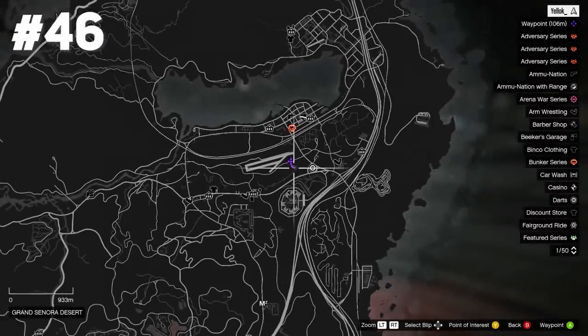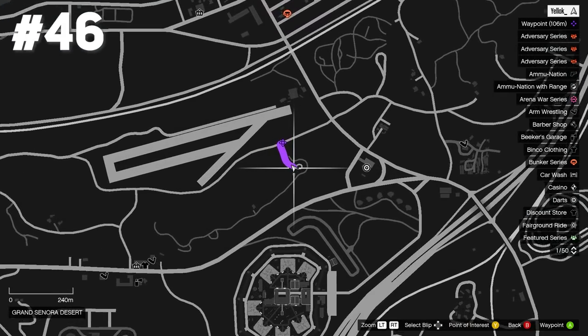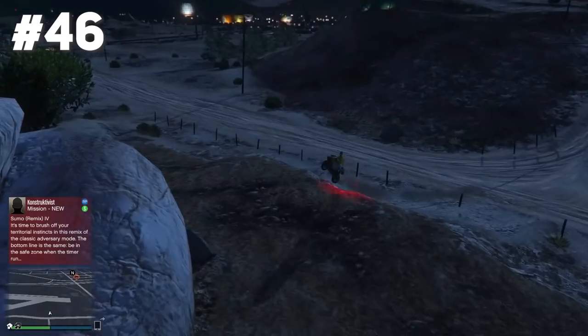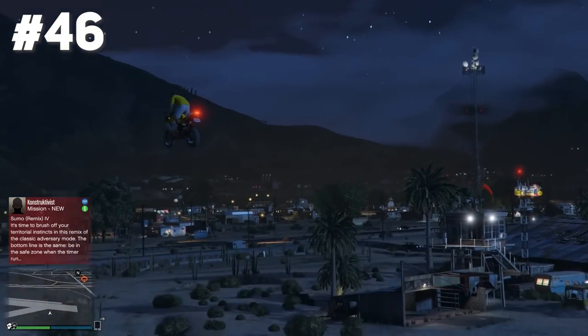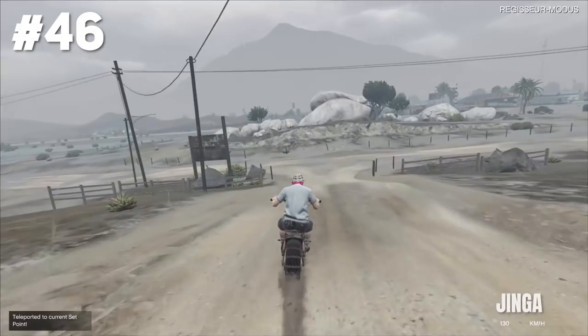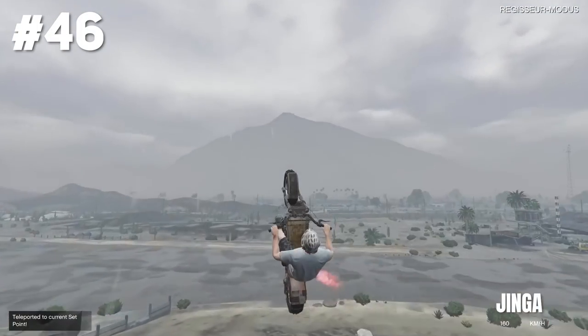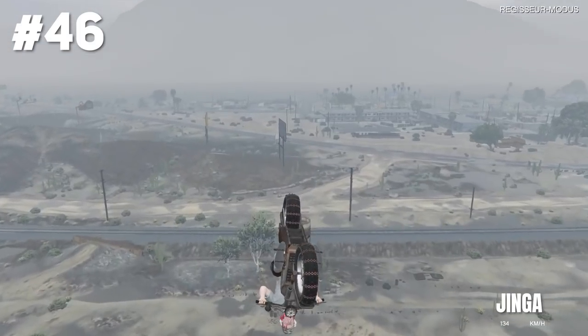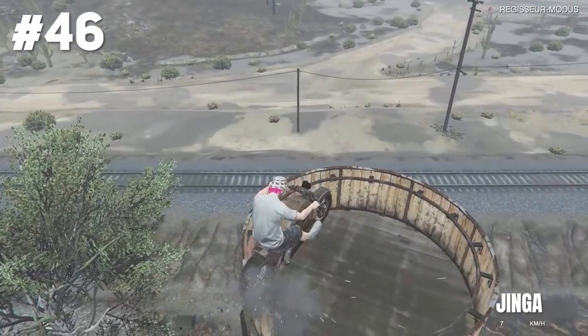We are slowly coming to the end. Stunt jump number 46 at Grand Sonora Desert again — all you gotta do is jump over those rocks, land it safely, pretty easy. That's another stunt by Chinga who uses the death bike, gets a very far jump going and lands a nice precision stunt. Good job.